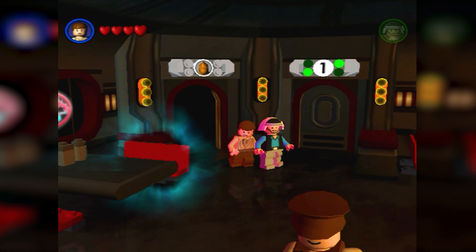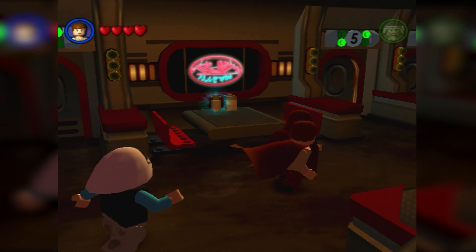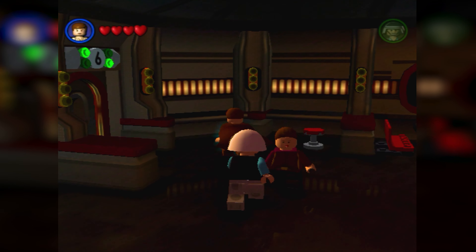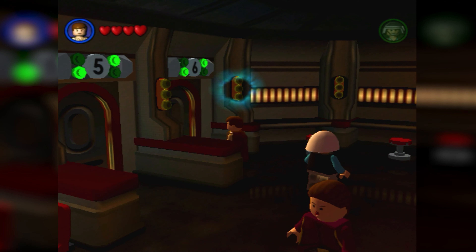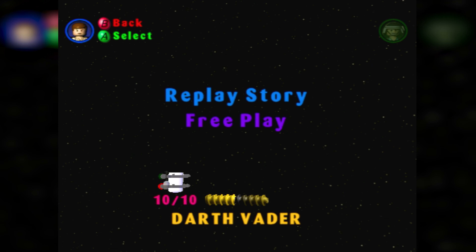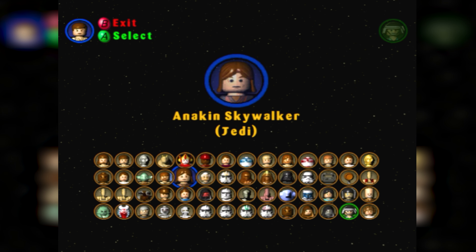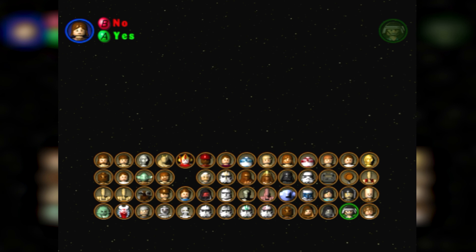To get a lot of studs in this game, the fastest method I found is to go through Revenge of the Sith and go to the very last level called Darth Vader. I think this method seems to be the quickest. I've played some of the vehicle levels and thought maybe those would be fast, but after doing some trial and error I found this to be the fastest way. The vehicle levels really don't get you studs too quickly.